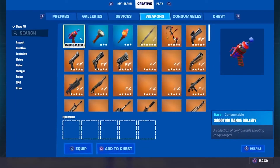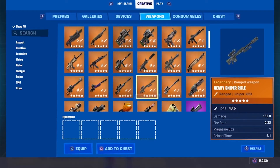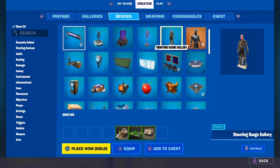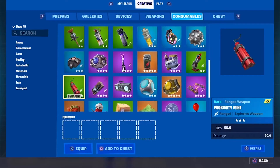And then you've got your weapons. Obviously, if you're having a fighting game, then these are very important. And you'll have to use devices to make sure that your characters are either spawning with them or they're available as pickups throughout the map. Consumables — this is all things like your materials, if you want to make a coin collection game, things like the fish, grenades — all the throwables are all in this menu here.